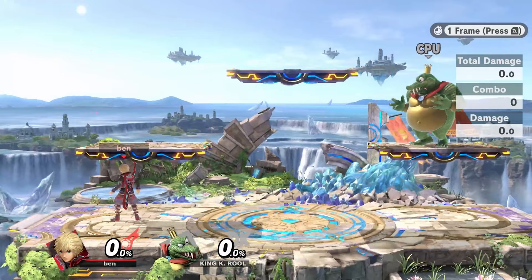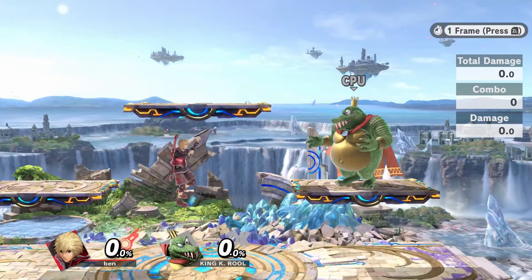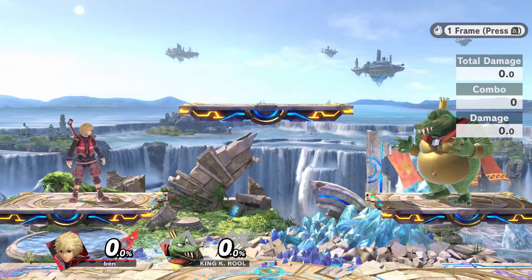You can also land with a fair, and while holding special, do a down tilt. This gives you an easy way to charge the dial while also putting out a hitbox that protects yourself. I don't recommend doing the jab version — jab doesn't have a good hitbox and doesn't really do anything to protect you, even though it's faster.